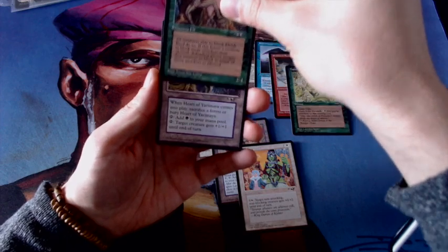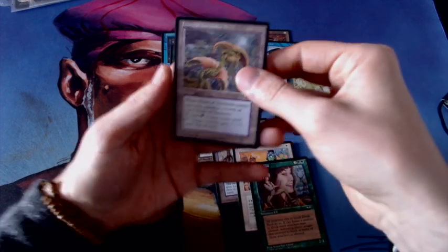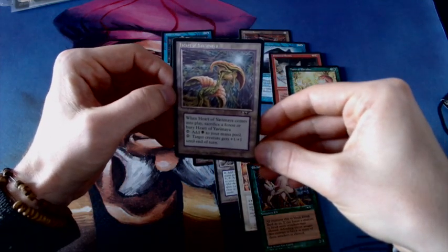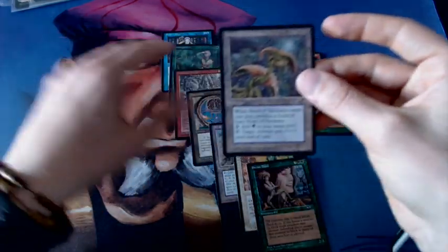Pete Vanters. And it's the Heart of Yavimaya. That's nice — that's a land. I was hoping for another Alliances land, but this is good as well. And remember, it's booster fresh, perfect condition. So that's not too bad.